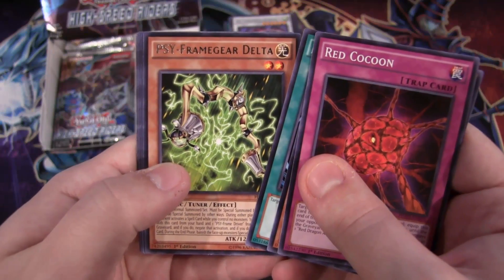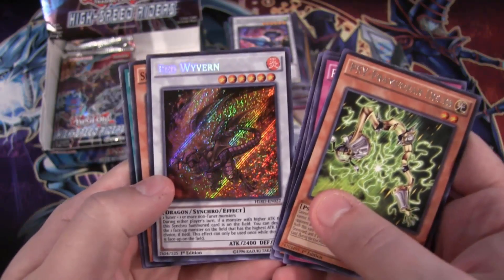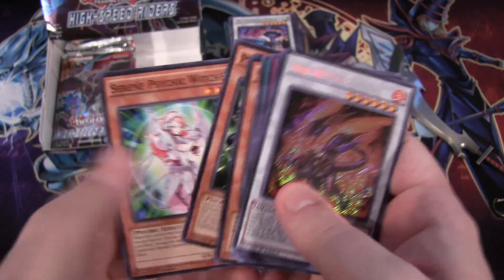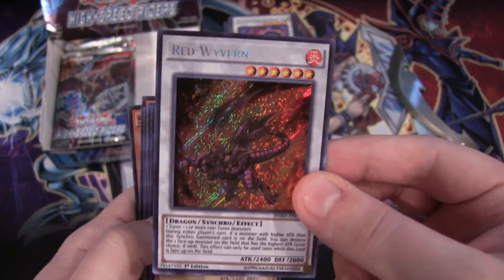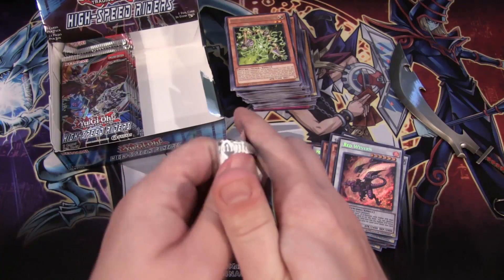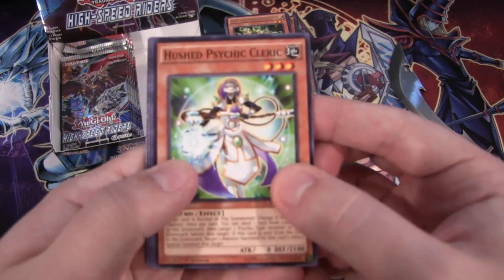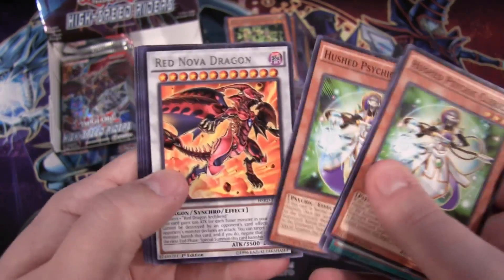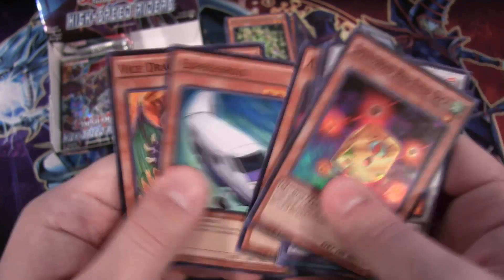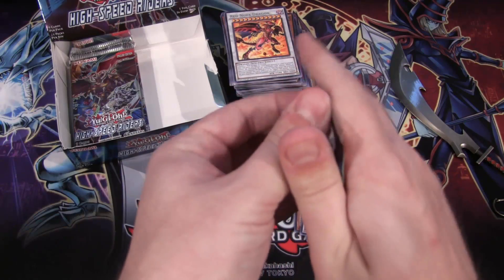I could tell it was a Synchro so I had to build up some suspense. We might have something awesome here — Cyframe Gear Delta and we have Red Wyvern — a secret rare! So it doesn't look like we're getting Omega this time, but it's still possible. I'm not going to lose hope. It is kind of a Red Dragon Archfiend box so might as well get the secret for that. Red Wyvern might be the next one to shoot up in price. Red Nova Dragon and then Red-Eyes Dice — it's just way too tough to get Omega from this set, especially now since it's pretty hard to find.